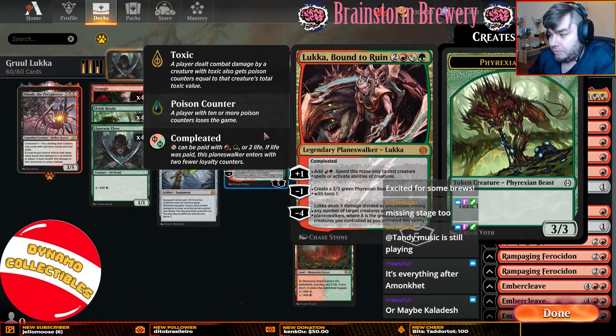The important part is that it doesn't die. When you play it for five mana and minus to blow up your opponent's board, it sticks around. Then the next turn it can make a three-three, or you can generate two mana to maybe buy and play Obosh the Preypiercer or cast two creatures in the same turn. I think this Planeswalker has been very underrated during preview season.